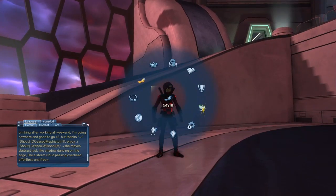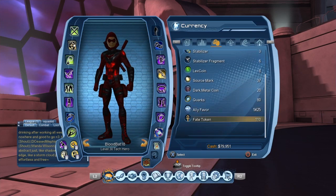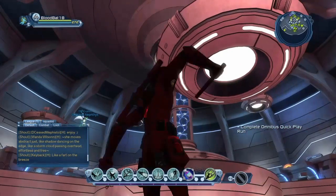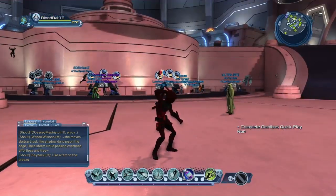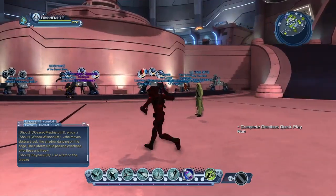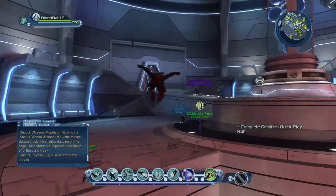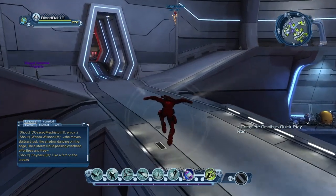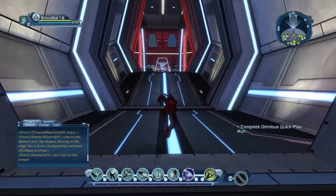How much candy corn does this character have? But yeah, that is the dark crimson chroma pack. You can get this for 100 bits of candy corn from the vendor over in the House of Legends, right by — what's this dude's name — Phantom Stranger, aka discount Doctor Strange.